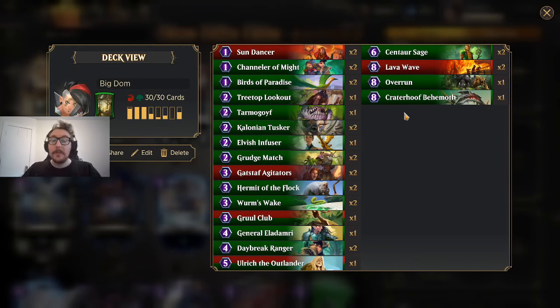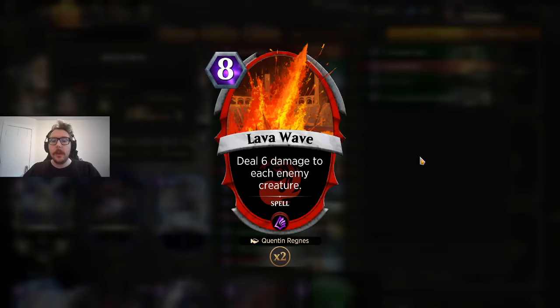The last 4 cards — you can work with the numbers a bit. I've been pretty happy with 2 Lava Waves. When you're one-sidedly wiping the board, most decks don't have a way to come back from that. You're putting creatures on the board, they have to answer or match them — you're making them fight for board position up until turn 5, 6, or 7, and then you slam them with a Lava Wave. They get completely punished for trying to match your board presence. It's a really good card that synergizes with what you're making your opponent do.